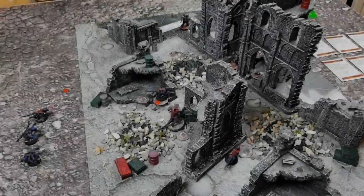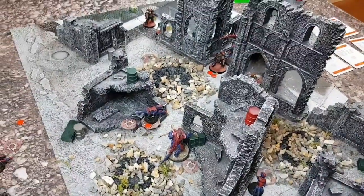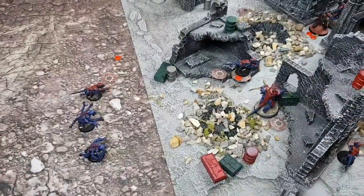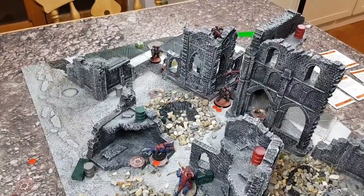I'll check the rules for nerve tests. The Tyranids take a morale test — the leader is still alive so they're fine. Moving on to turn three. There are a lot of dead Tyranids and a Lictor on one wound. This could be an interesting last turn.